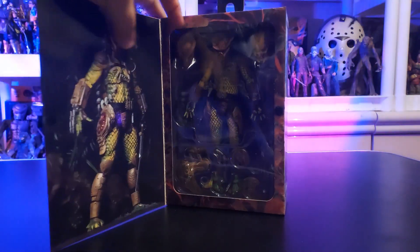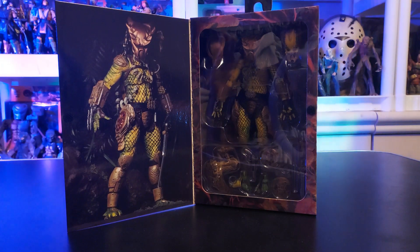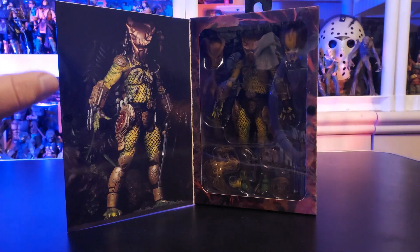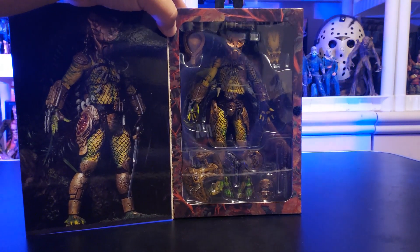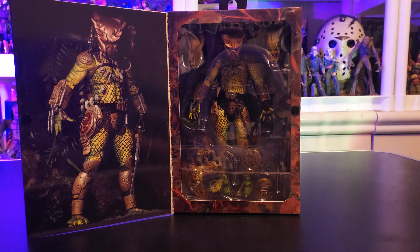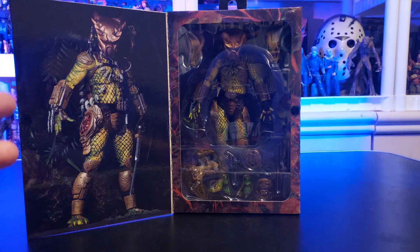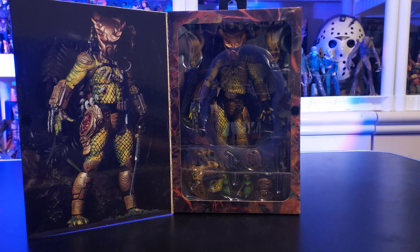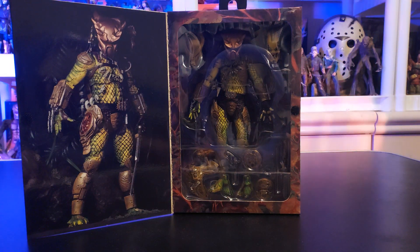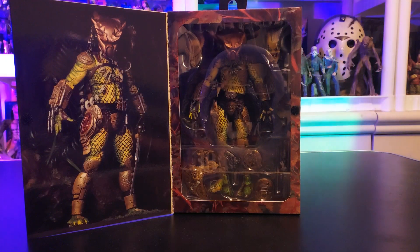Let's crack this baby open. There is a beautiful picture of this Golden Angel Predator, here in action figure form with the right diorama — that's how you can make him look. Here is the Predator kicking back behind his window, locked in his plastic prison, as he has finally made it to Mo's Toy Room. This beauty retails for about $36.99, between $34 and $36.99, depending on where you get it. I've been looking for this in the wild.